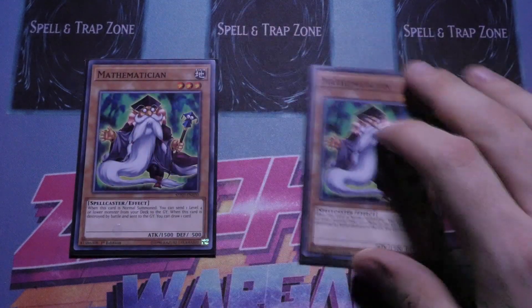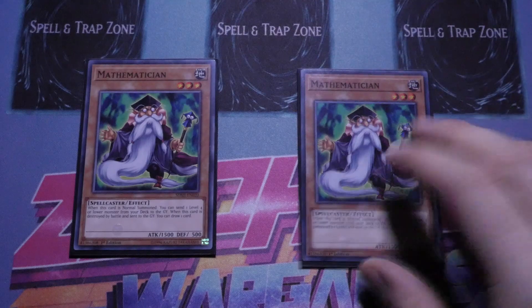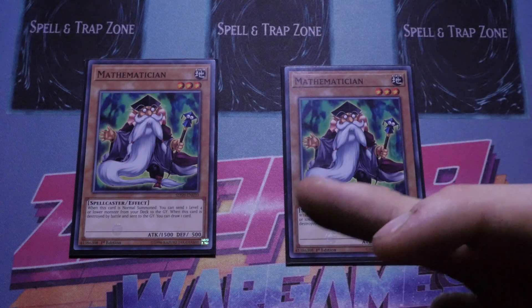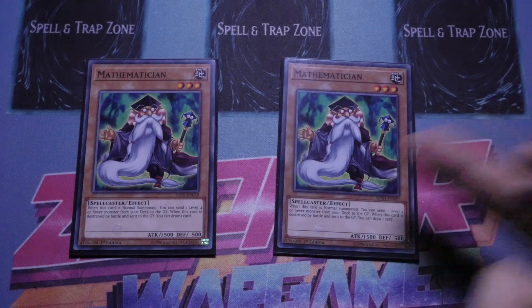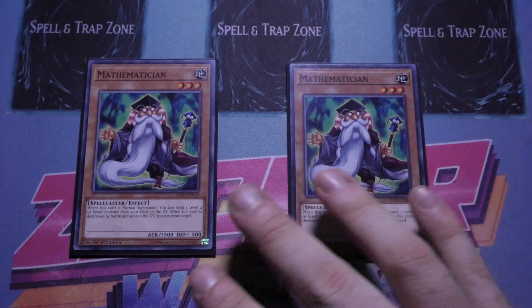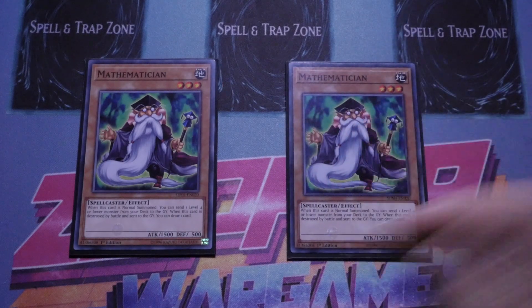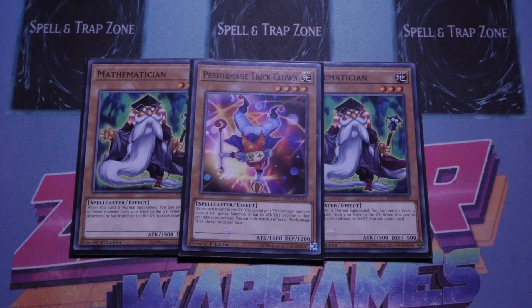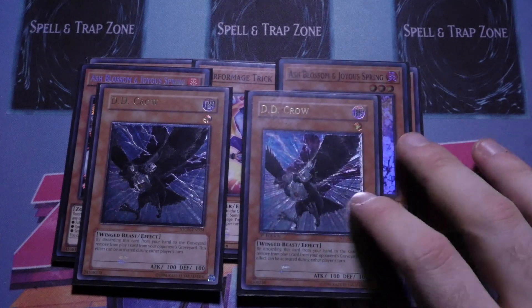That's it for the Shadoll monsters. Then we've got double Mathematician — this is pretty much the only main normal summon of the deck. All the other ones you want to be setting. The only reason this is good is because you do this, you can send Windy/Wendy, that will trigger to special summon a Shadoll face down. Obviously if you have a fusion card in hand you go into Shekinaga and move your plays further forward. I did find myself siding this out quite a lot — this is probably where the Dragon would come in, and maybe an Armageddon Knight, just so I have another dark target for law.